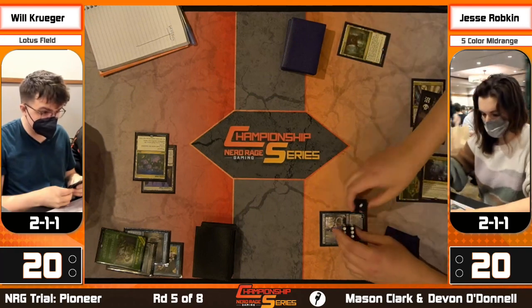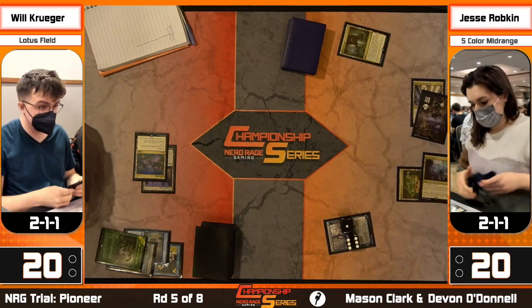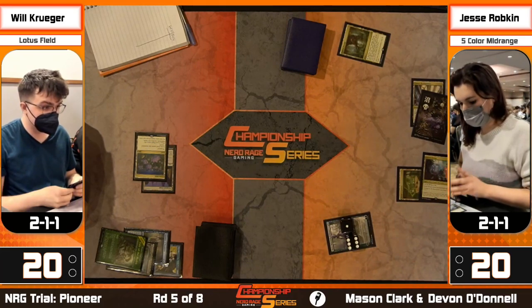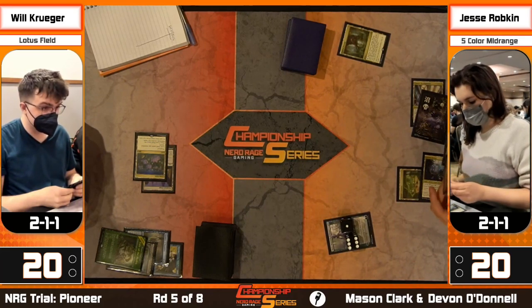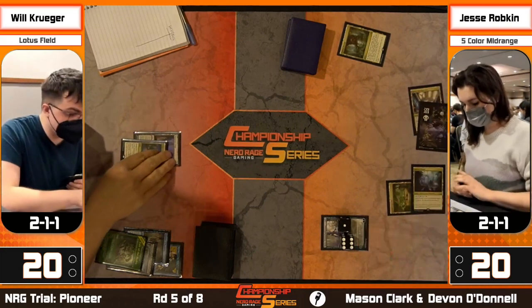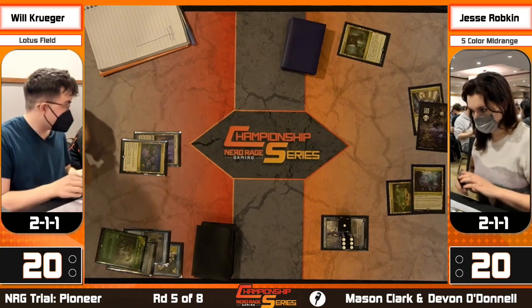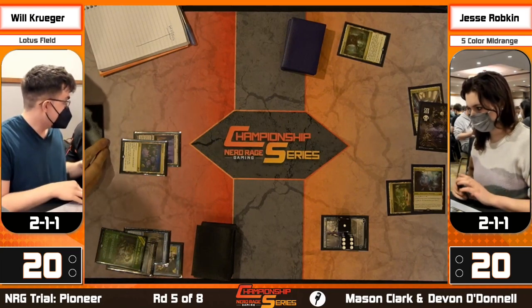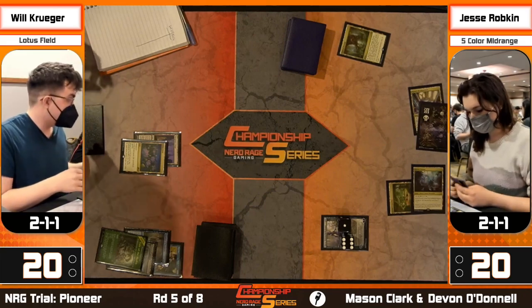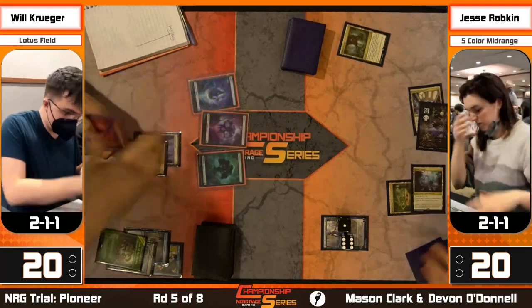Jesse has a Kiora - moot point, no Slaughter Games for Jesse. She's playing for Bring to Light next turn, but there's a fairly high likelihood there won't be a next turn. Krueger knows Bring to Light could hit Slaughter Games, so he's under the gun. But he can also win with Lier of the Hydra. Krueger is not messing around - he might try to say 'have Slaughter Games, whatever, I can win without it.'